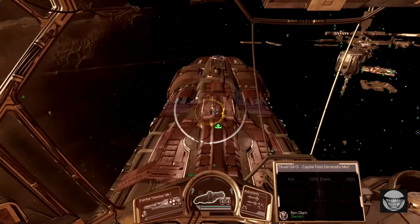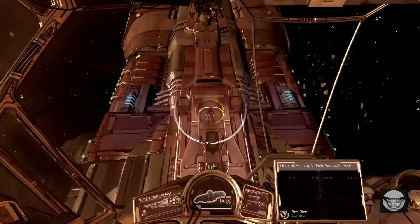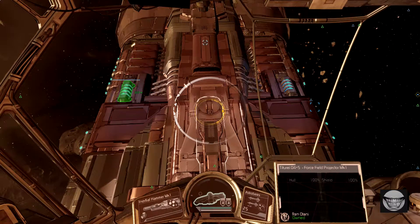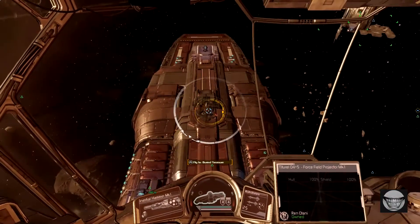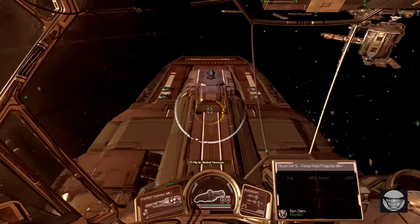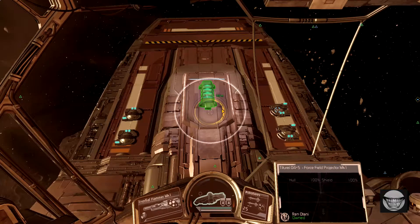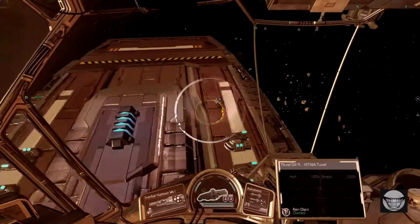Coming forward again — this is where those lateral gun placements are. These are the projectors that protect them. They can be taken out pretty easily without knocking out the projectors, so I tend to focus on what is shooting at me. There's another projector and four more hit turrets up towards the nose here.